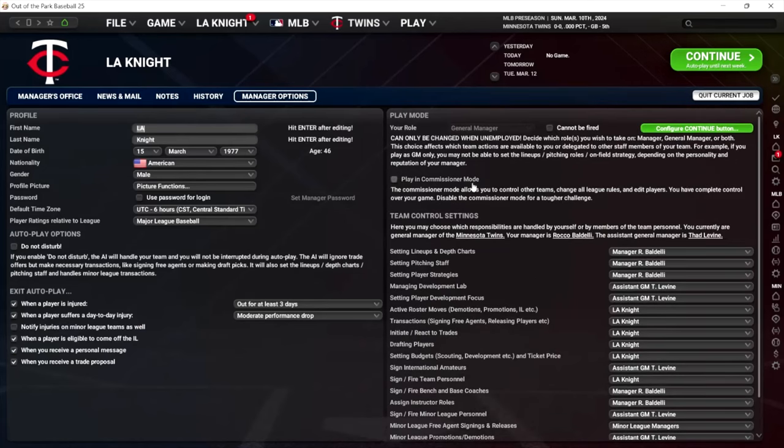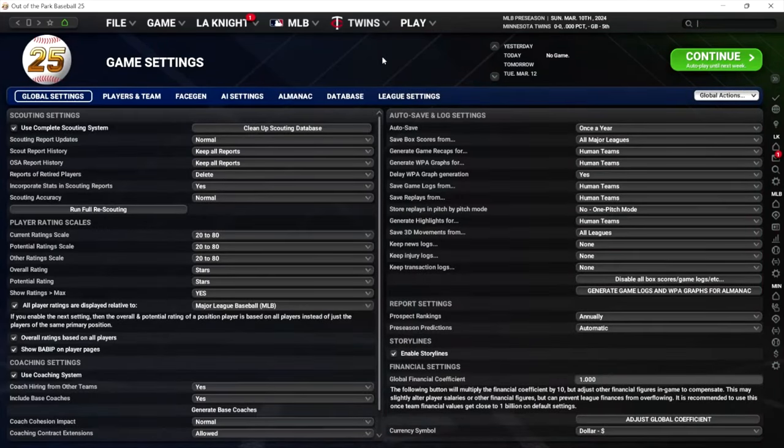Next, I want to tell you a little bit about the game settings for Out of the Park 25 that I suggest paying attention to as a new player. The game settings page is really where Out of the Park in a lot of ways comes to life, because you can customize so much about this game. You can just make this game whatever you want.